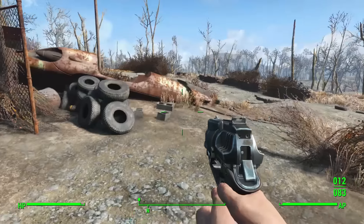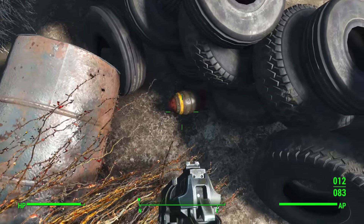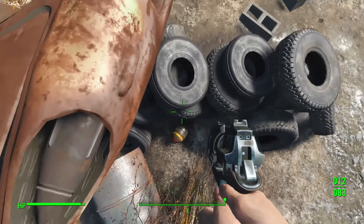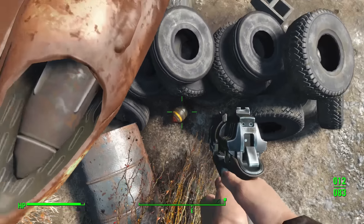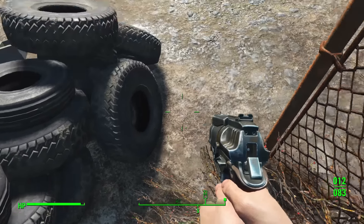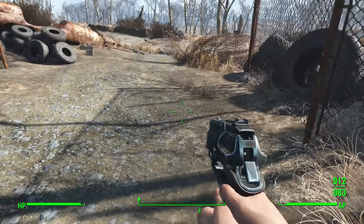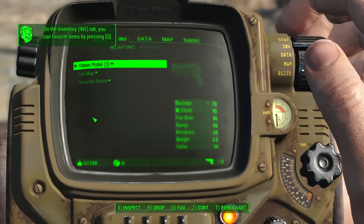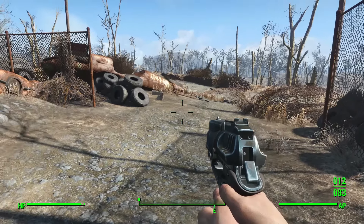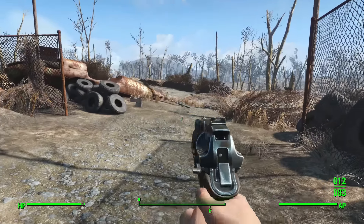You can find ammo for the Fat Man — at least one mini nuke — at the front entrance of the disposal ground. Head to the front entrance, and on the right side inside or by the tires you'll find a mini nuke to pick up. For me it was actually trapped and I had to keep jumping on it to wedge it out, but eventually I did pick up the mini nuke.